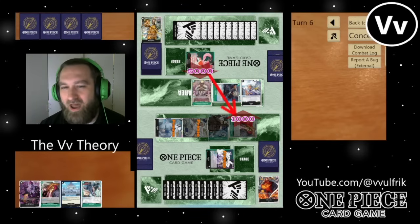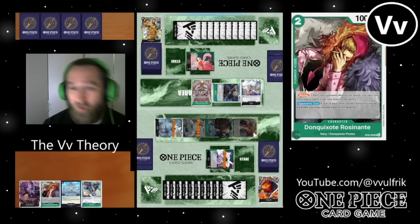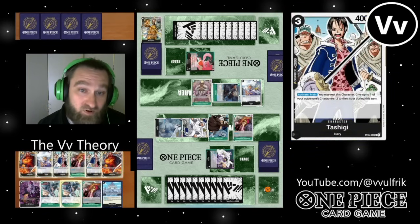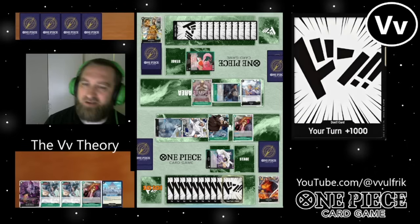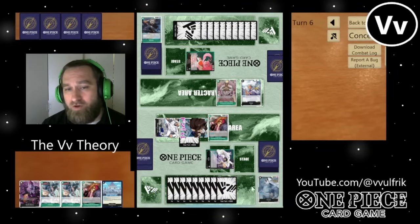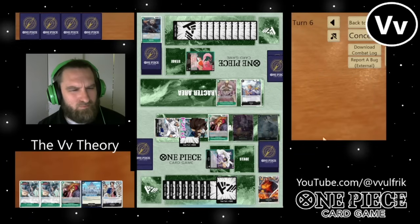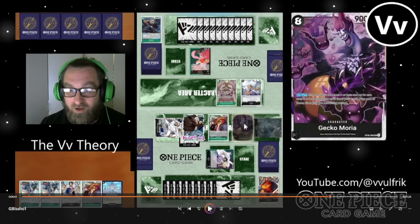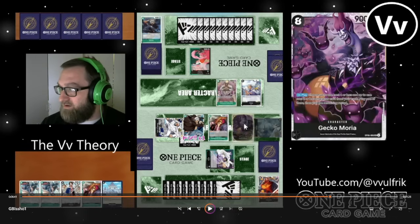I tried something cheeky this game — I pulled back my Gekko Moria with my Trafalgar Law, then played out a Rosenante. He freezes my board. I'm not exactly devastated by that — I tapped out my Rosenante. Swing 6 at face, I'll take that. Swing 5 more — I'm wondering if I should tap down my Trafalgar Law here. I need to clear up a spot on the board anyway if I want to play my Gekko Moria this turn, but I'm still learning this deck. I've only played it like 4 or 5 times.